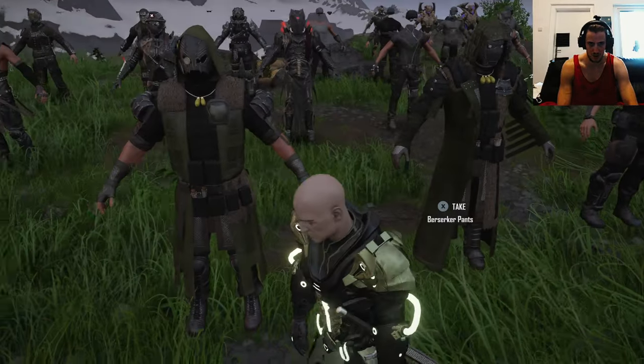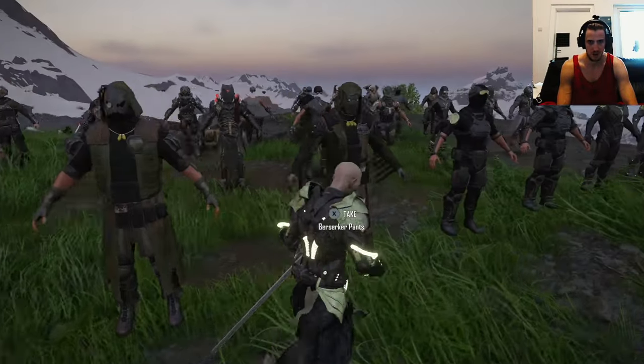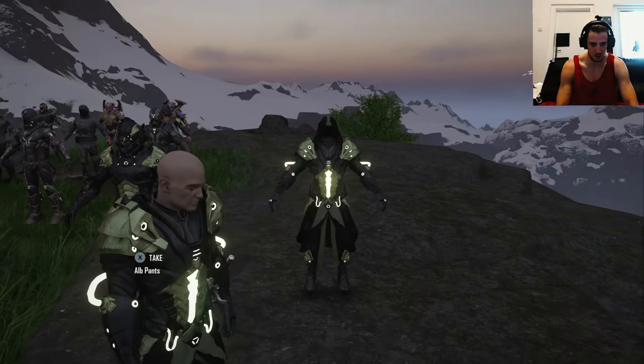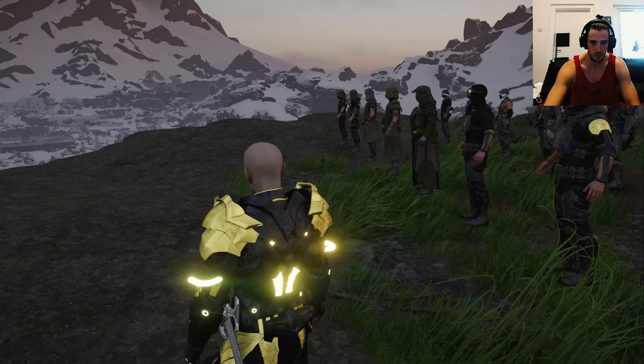The wheat berserker armors — they all look kind of similar, they are the same. Next color: gold. I love gold.